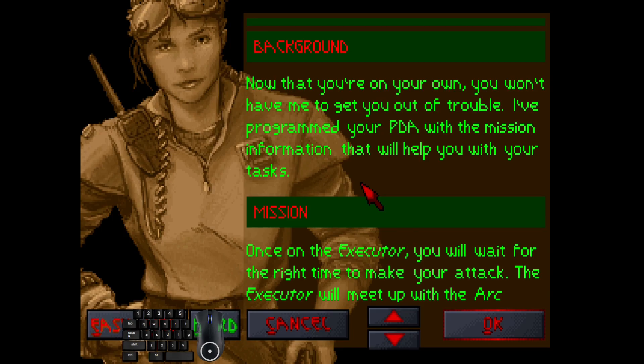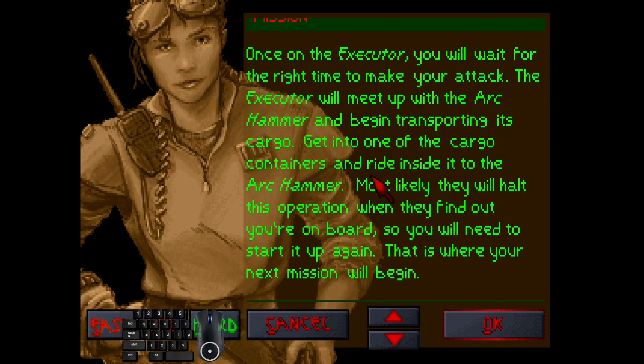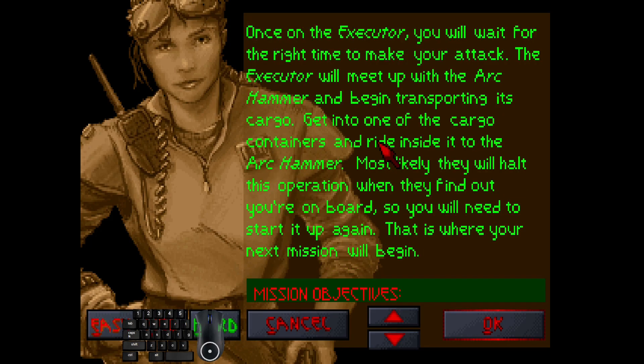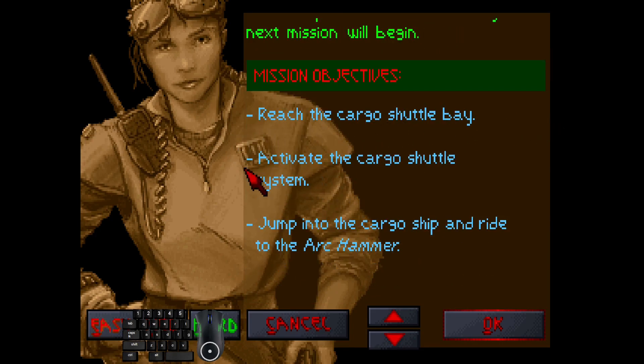Now that you're on your own, you won't have me to get you out of trouble. I programmed your PDA with the mission information that will help you with your tasks. Once on the Executor, you will wait for the right time to make your attack. The Executor will meet up with the Ark Hammer and begin transporting its cargo. Get into one of the cargo containers and ride inside it to the Ark Hammer. Most likely they will halt this operation when they find out you're on board, so you will need to start it up again. That is where your next mission will begin. Reach the cargo shuttle bay, activate the cargo shuttle system, and jump into the cargo ship and ride to the Ark Hammer.